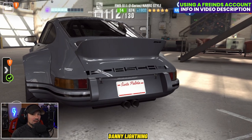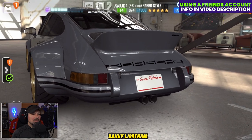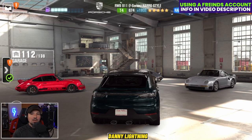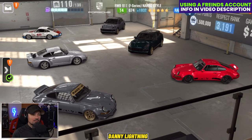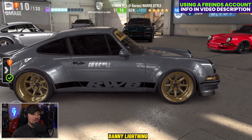What's up everyone, Danny Lyne and I'm back with another CSR2 video. We are checking out the Porsche RWB 911 F-Series Naro style today. It's a tier 4 car. We're going to do a stage 5 shift pattern and tune, a stage 6 shift pattern and tune, and see if we can find a live racing setup and do a review on the car.